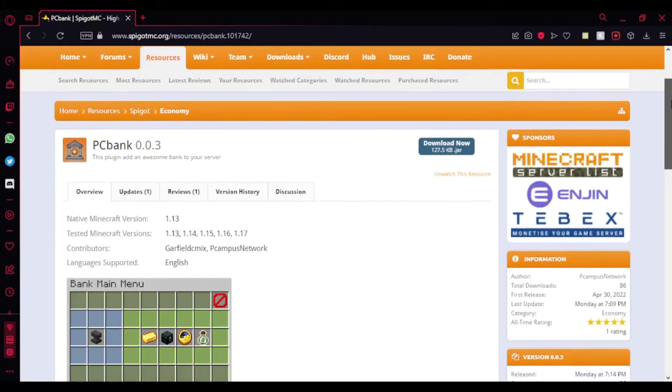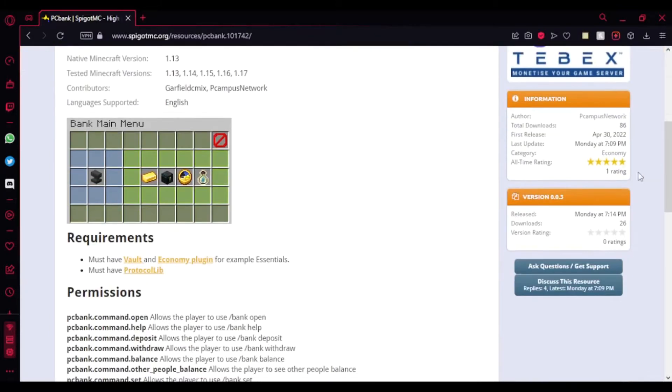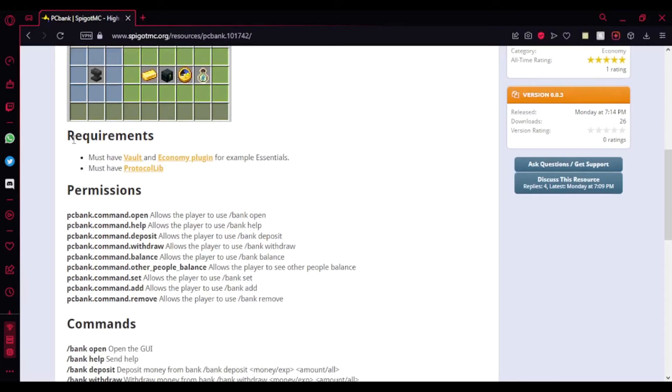This plugin supports versions from 1.13 to 1.17 — it does work on 1.18 but the author doesn't officially support it. Here's the main preview of the plugin, and here are some requirements you need to add, which are Vault and an economy plugin. You also need to have ProtocolLib.